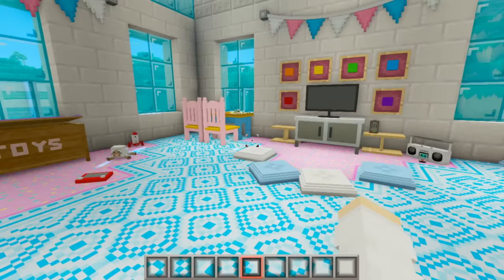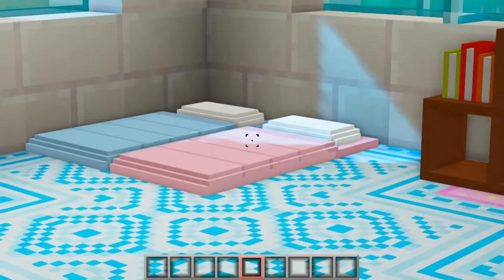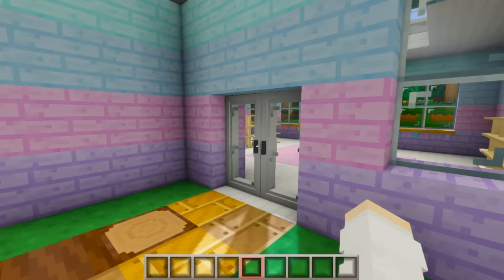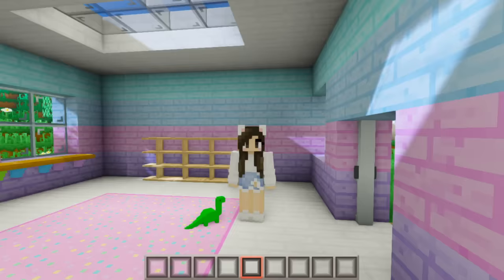Let's head inside the daycare for a look. We've got a little toy section, an arts and crafts section, a little place to watch TV, listen to music, a little reading corner, and little sleeping spaces. It's adorable.